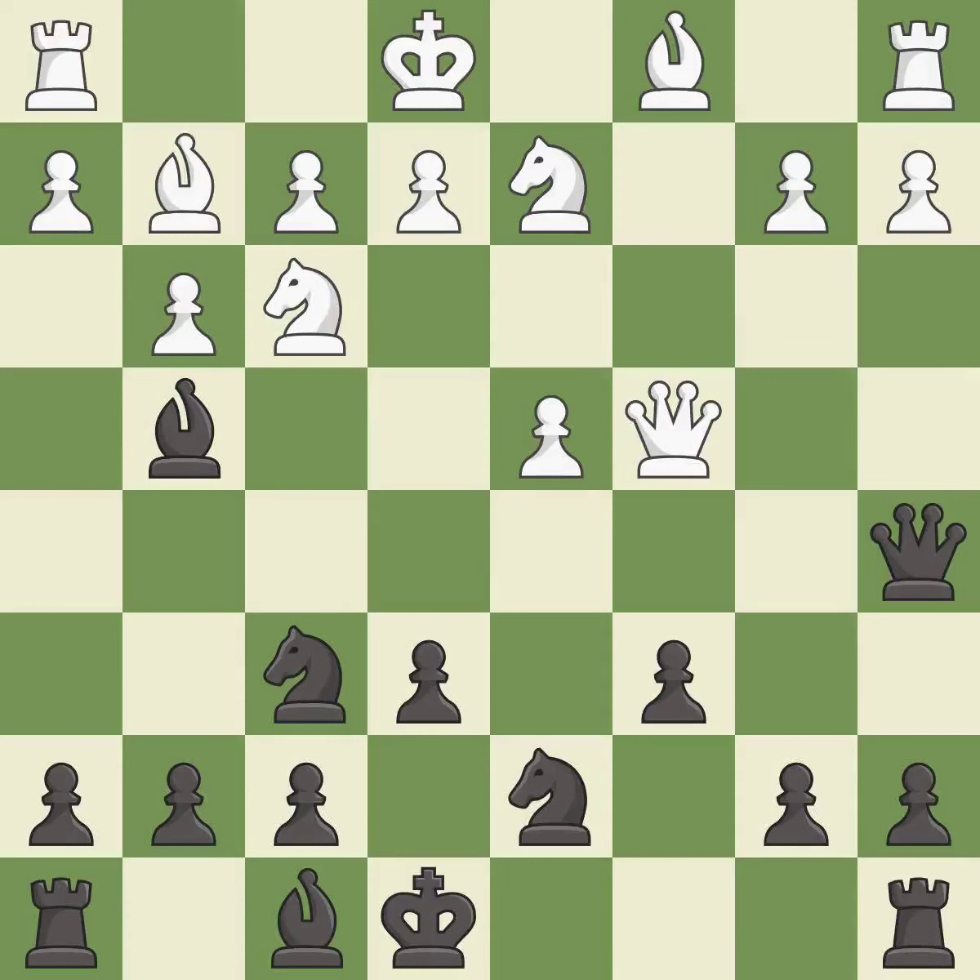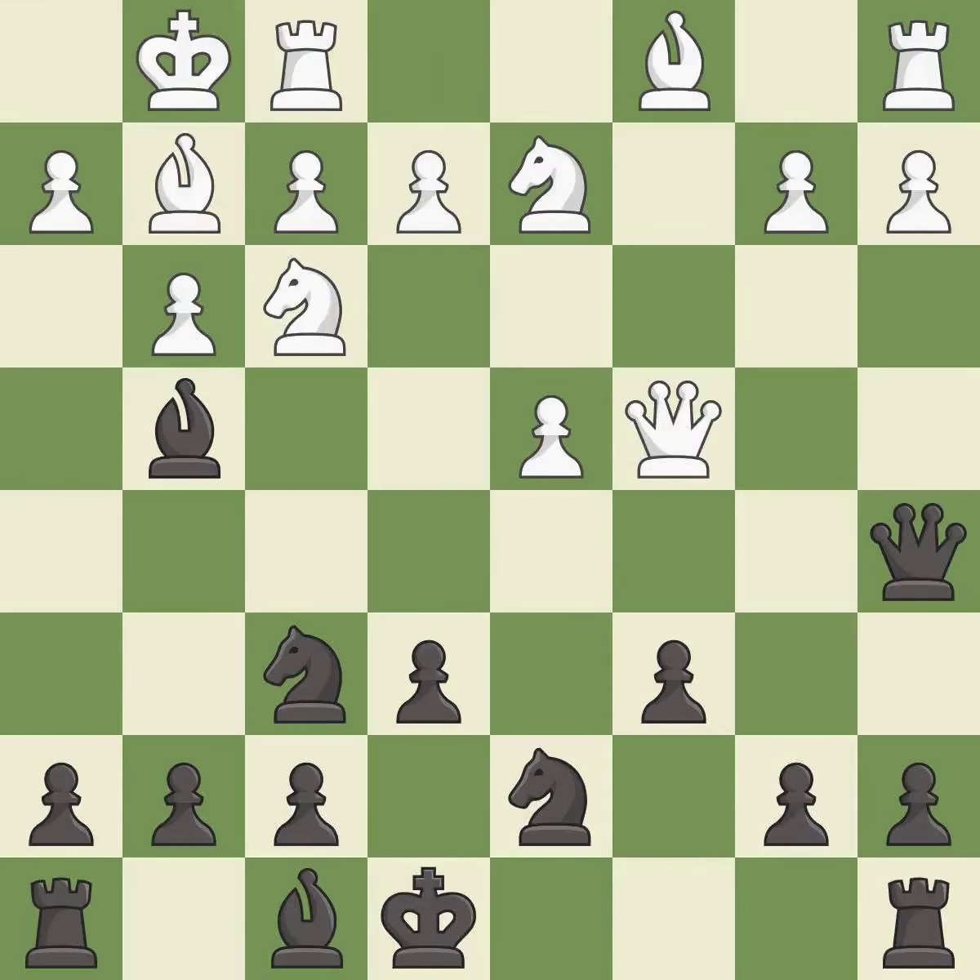This activates a knight by developing it off of its starting square. Castling kingside tends to be safer because the king is further from the center — it is excellent. This activates a bishop by developing it off of its starting square. It is excellent.